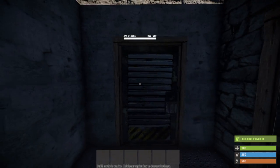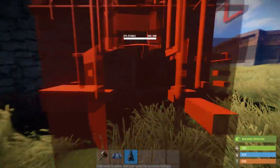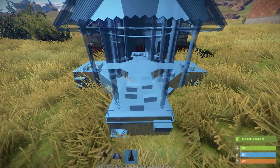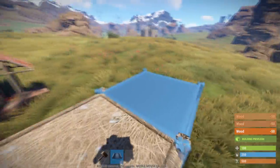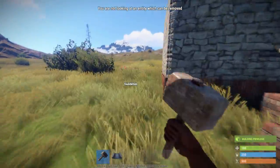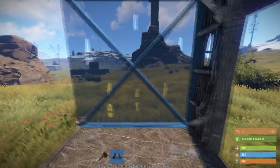Now when you have the resources to expand, this is where you're going to put your large furnace. You want to make sure it is as low as possible. From there you want to make a little bridge to come across, and this is where you will enter the base.